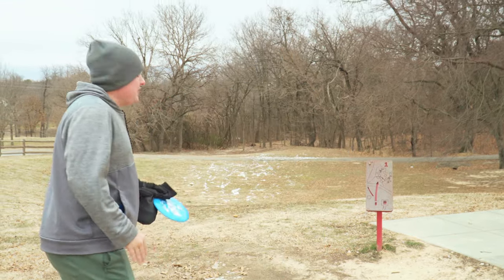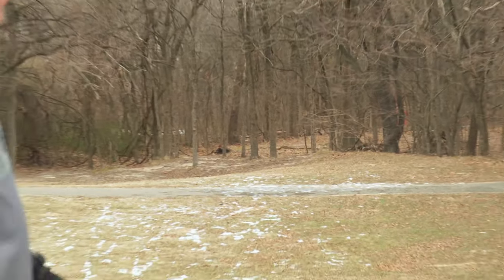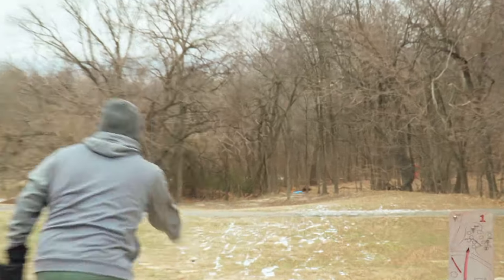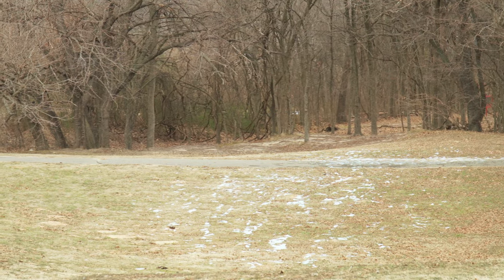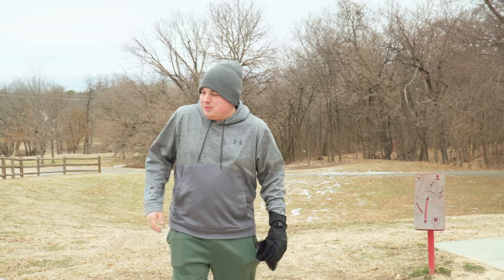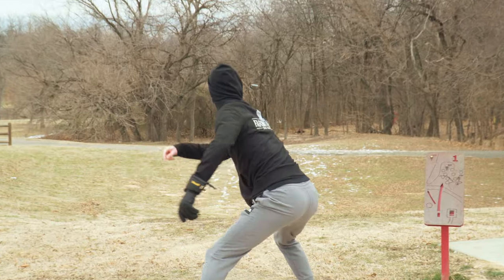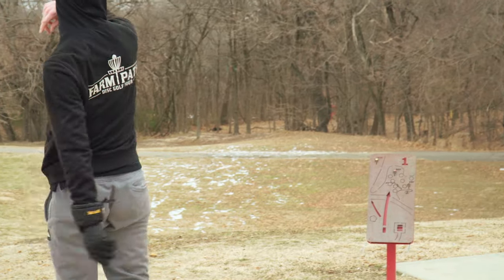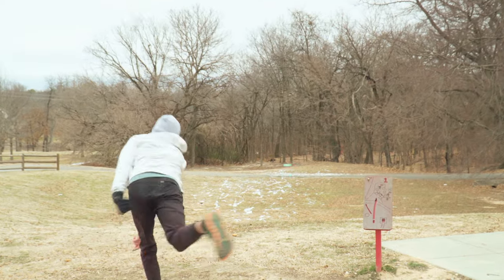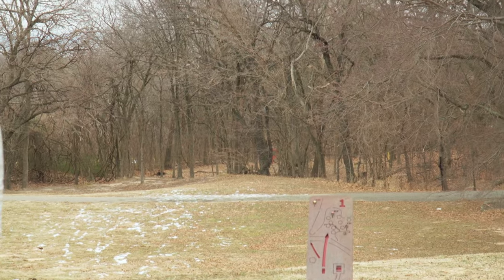Hole one is 353 feet, plays down into the woods. Ideally a righty forehand or backhand turnover is your best option to get down there. That is like the most great double kick I've probably ever had on this course. Throwing the Scorpius Splinter 12. I got four speed so distortion it is. That looks great — oh, that was so good!